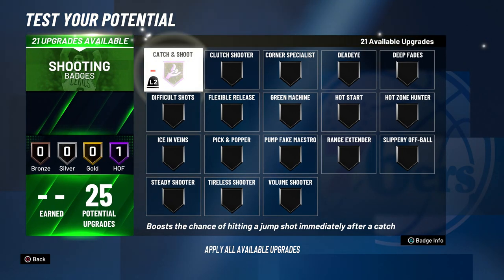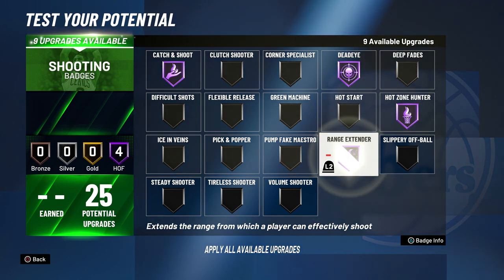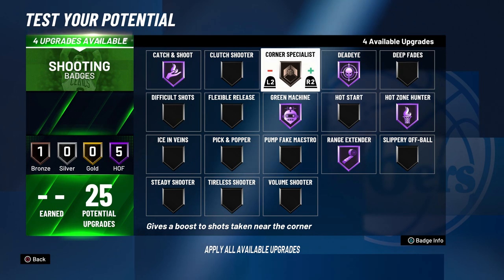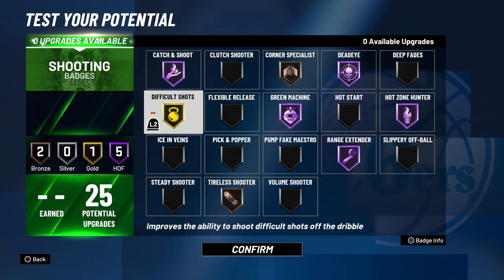For the shooting badges, you want catch and shoot Hall of Fame, dead eye Hall of Fame, hot zone hunter Hall of Fame, range extender Hall of Fame, and green machine Hall of Fame. Those are probably the best shooting badges. If bronze badges are really good like they were in 2K20, you also want corner specialist bronze. I would also go difficult shots gold, and then volume shooter or tireless shooter bronze. After playing a few games, it seems like stamina is a little bit worse, so tireless shooter is probably going to be better than volume shooter.